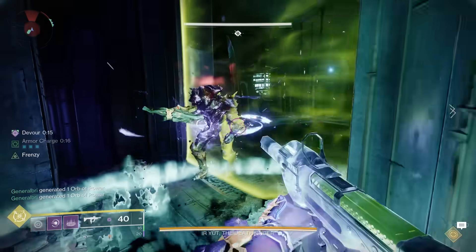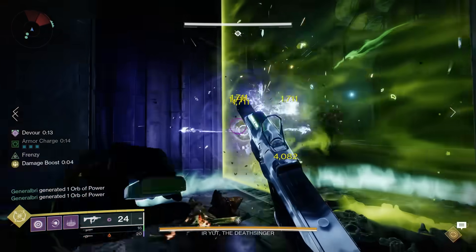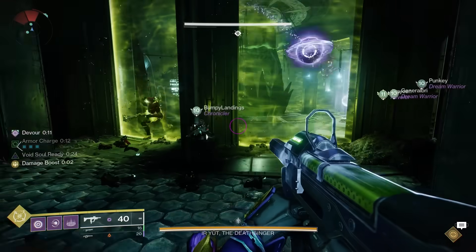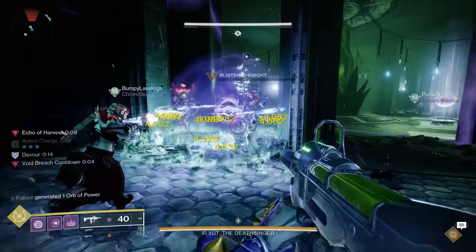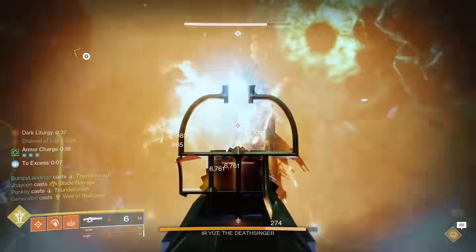And before you comment — yeah, I know that Tether and Divinity debuffs do not stack together, but why bring both? Well, Hunter Tether is the stronger debuff at 30%, overriding Divinity's 15%. The reason we're still bringing Divinity though...